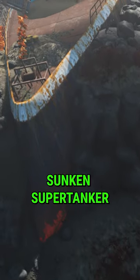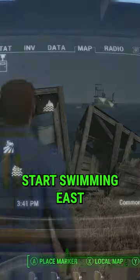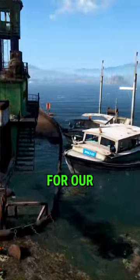Did you know in Fallout 4 there is a sunken supertanker just east of Spectacle Island? To find it, all you have to do is start swimming east, where we will find several boats that we can use as a marker for our diving expedition.